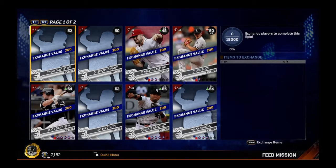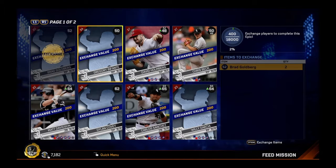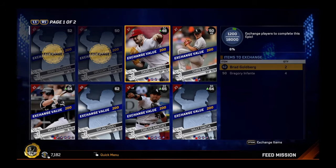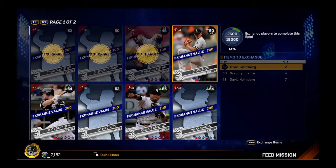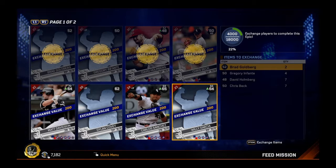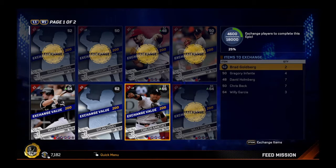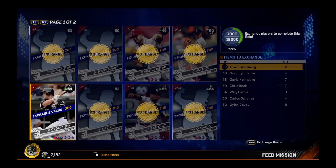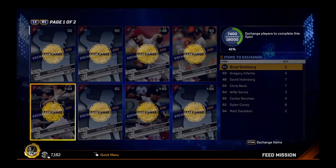And once we get it, we will show you the ratings for that card as I go through here exchanging. I have a lot of duplicate bronze, duplicate commons. This one we only need 18,000 exchange points, which is great, because I won't even have to use any of my silvers. I can almost guarantee it, which is fantastic.